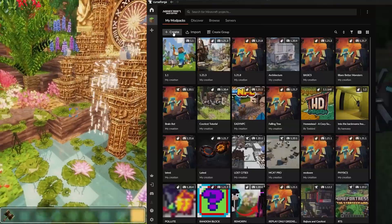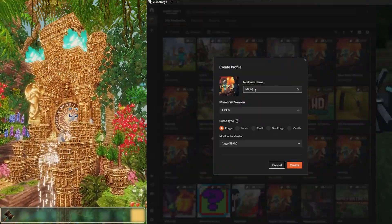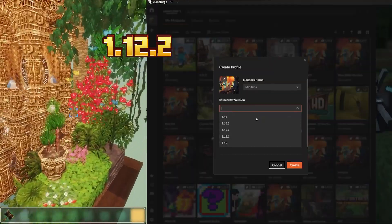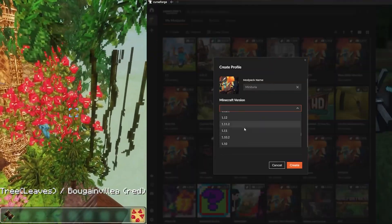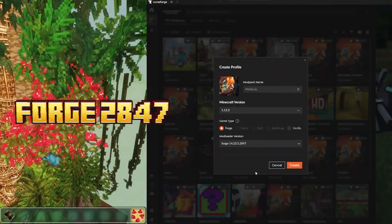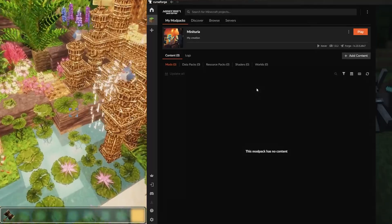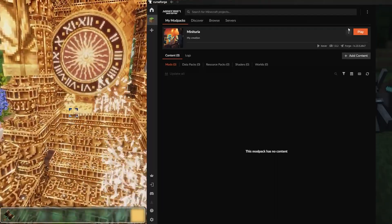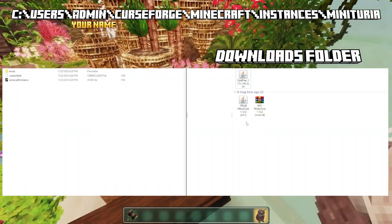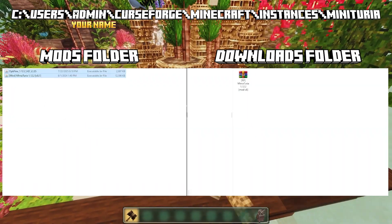Now we need to make a profile. Go on your CurseForge launcher and type in a profile name - I'm going to call it Minituria. Select version 1.12.2, it's quite far down in the list. Once you've got that it's for Forge and you want to click 2847. That's important so now we can use Optifine at the same time as this installation. It doesn't have any mods so open the folder at the top. Once you've got that you have your downloads folder and your mods folder in the instance location.